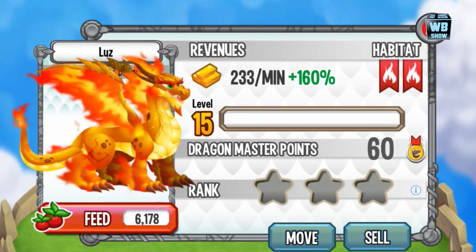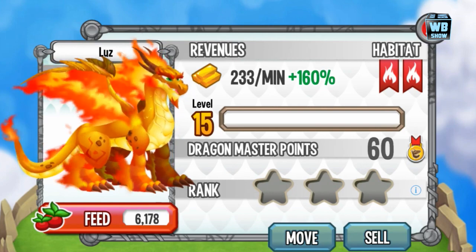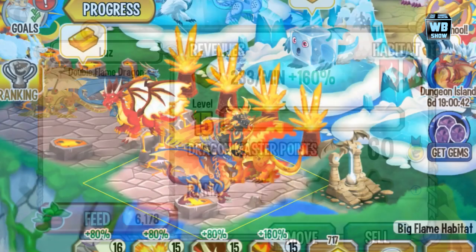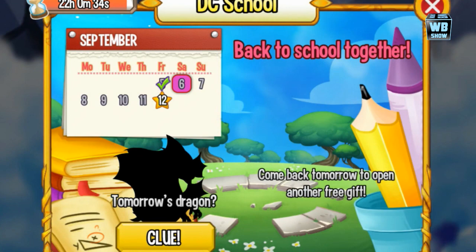It is again September 6, 2014, and you can get this dragon for absolutely free just by going into the dragon school. Be sure not to miss the double flame dragon — let other players know, and if you have a friend that isn't playing, let them know there's a free dragon they can get.